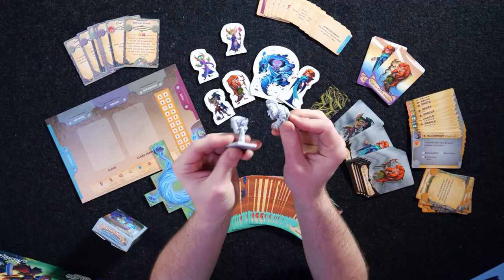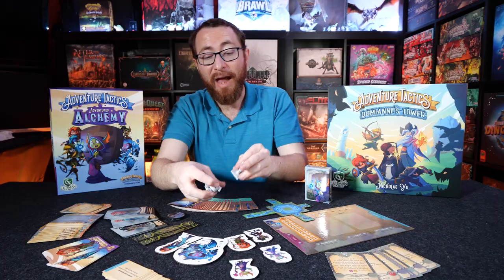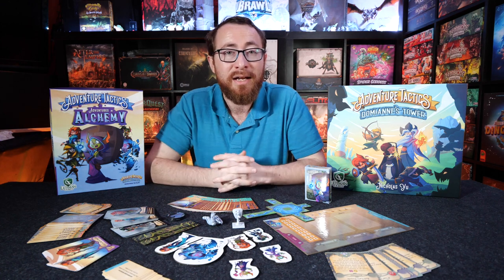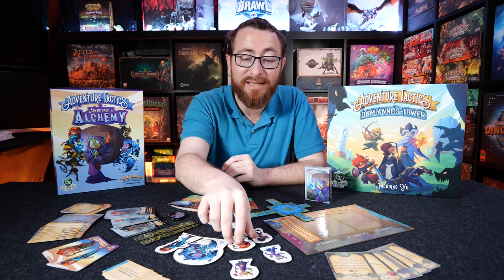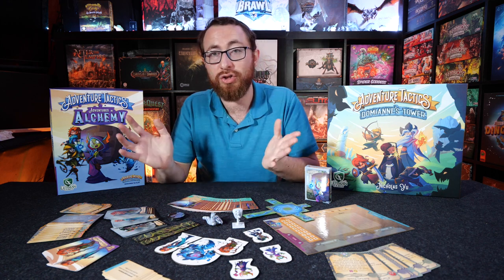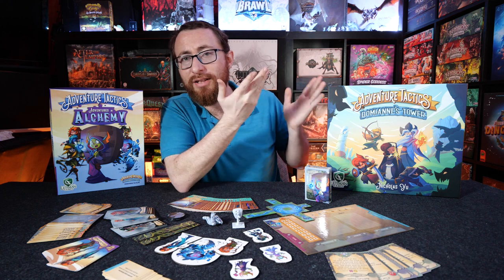We're not done with everything on the table — past these adorable little miniatures we have here. Look at these guys. That's going to be the Alchemist miniature, and then we have one of these boss miniatures — this little Cyclone character over here as well. And that's not 100% all, because in addition — and this is the cool part — there are going to be miniature packs for the game.